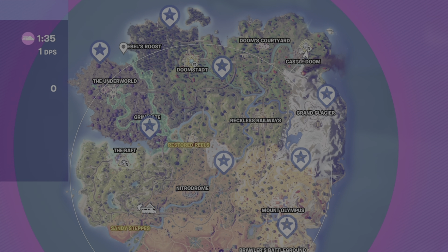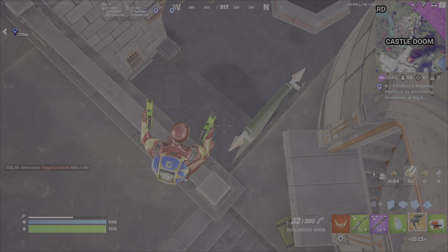See these three places here? The Raft, Doomstadt, and Castle Doom — all the places with stars. These are places where there are bosses and guards. And these places here are dig sites where you can find guards.